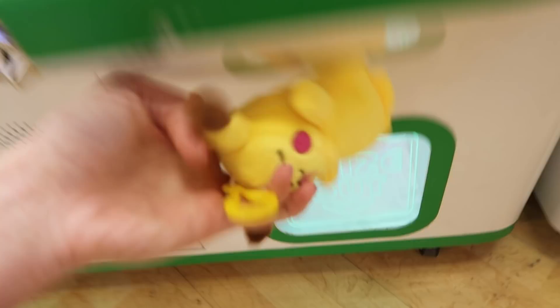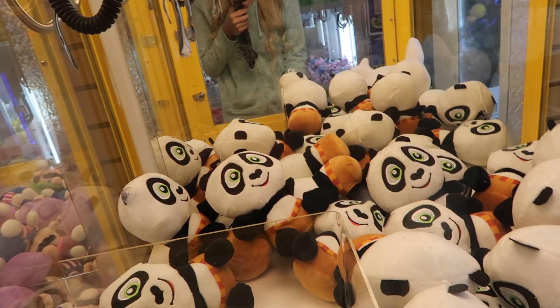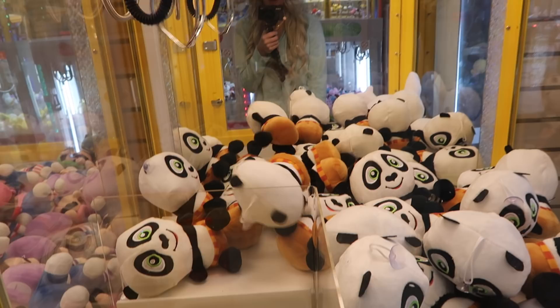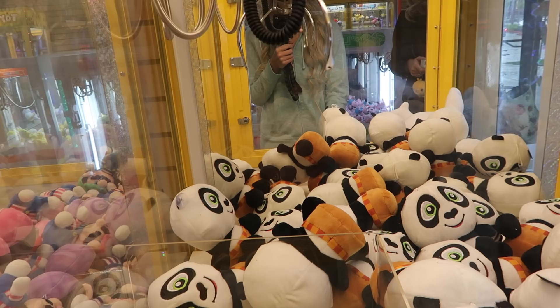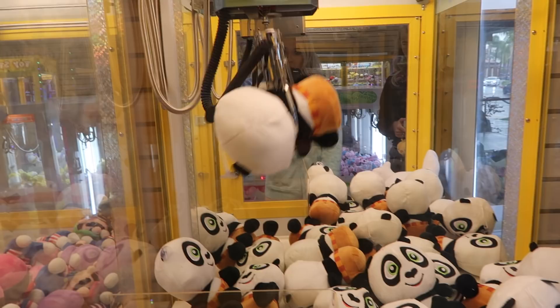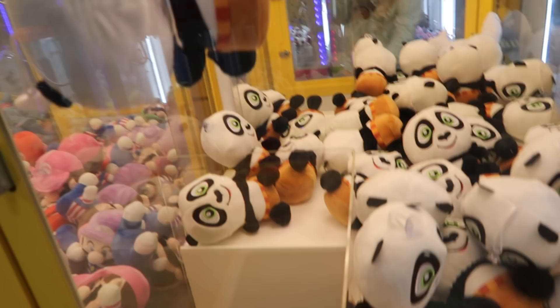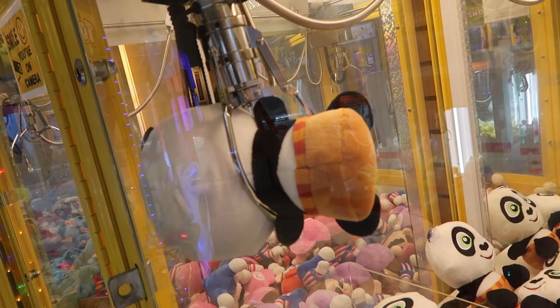We're going to try this panda machine. He kind of looks like Kung Fu Panda - I think he might be. Alright Kung Fu Panda. I don't know if I should go for this one in the back or the one by the prize chute. I feel like this one's maybe the better choice so I'm going to go for it. Come on Kung Fu Panda. Oh, he's closer now. We need to get Kung Fu Panda out of here - let's grab him by the booty. By the booty, Kung Fu Panda. Come on, yes! We did it, awesome! We won the Kung Fu Panda. Wait, is it going to drop or no? Is it stuck? Please don't be stuck. He's literally stuck in there - we're going to have to get some assistance to get my Kung Fu Panda out of here guys.